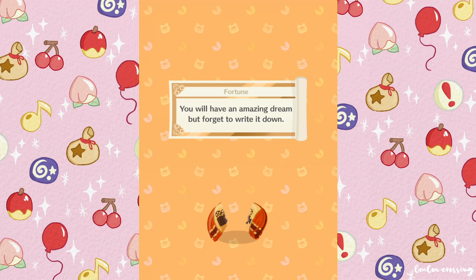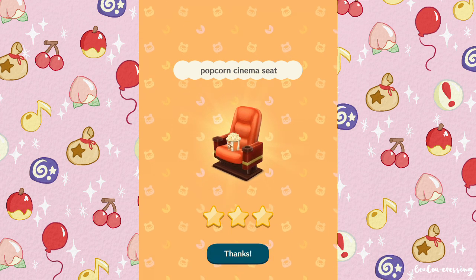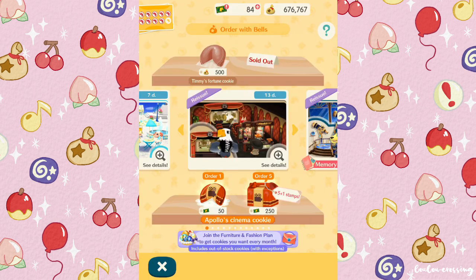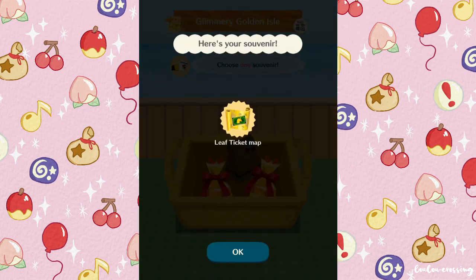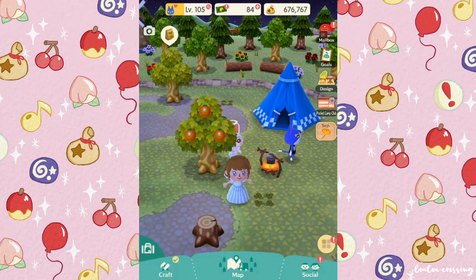The fortune says: 'You will have an amazing dream but forget to write it down.' Oh that's sad! And we got a popcorn cinema seat - I don't think I'll use that but it's something to have. I'm glad I didn't have to pay leaf tickets for it. One of our islands has returned - and we got a leaf ticket map! Oh my goodness, we're so lucky.